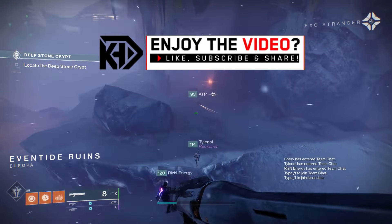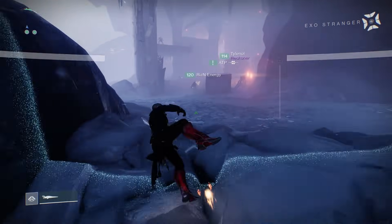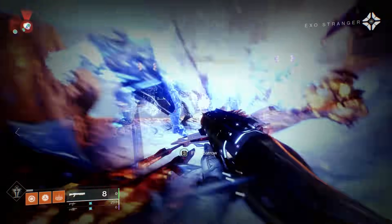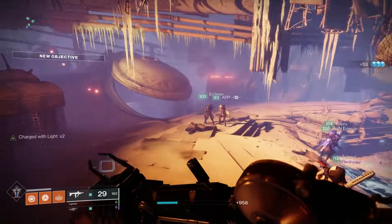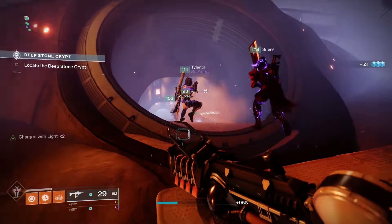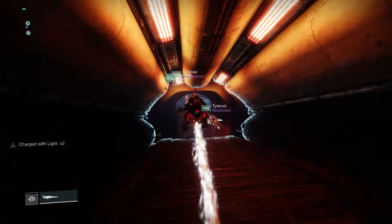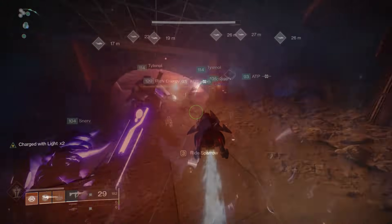Let's start out here with the very start of this raid. You're actually going to load in kind of in the Eventide Ruins. From here, simply head forward and there's going to be a bunch of enemies in front of you. When you take those enemies down, you'll see a doorway has opened. Jump down there, and then you can actually whip out your sparrow — and that is going to be key. Get a good sparrow, get a fast sparrow, because you will need it for this encounter.